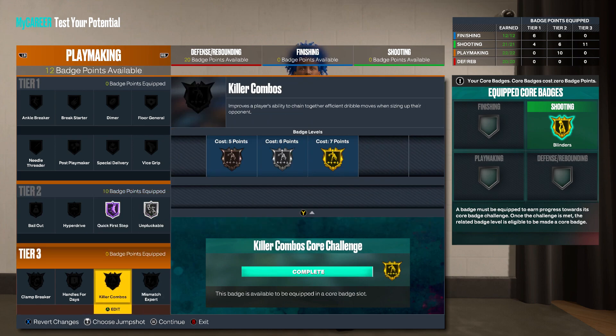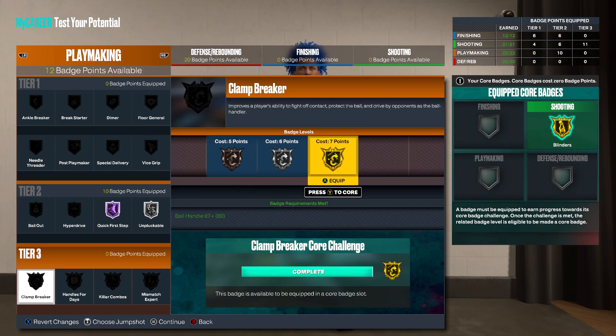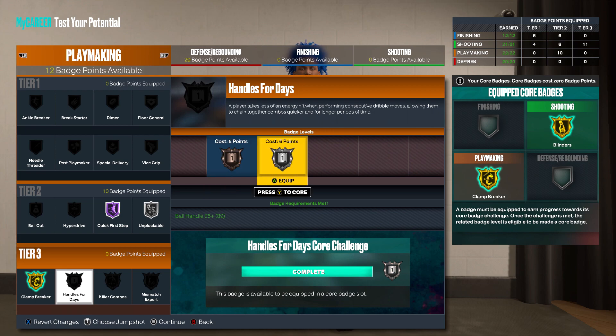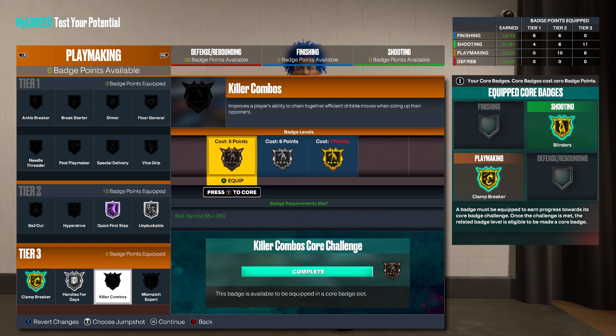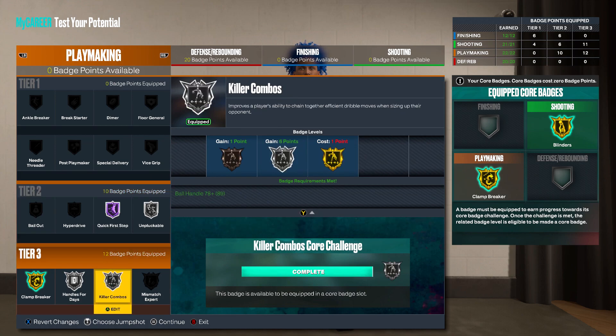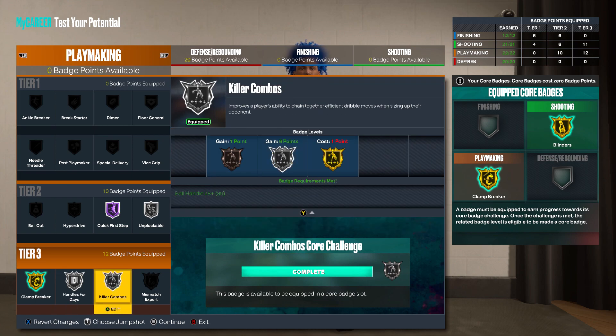We got to rock with hall of fame quick first step and silver unpuckable just to get our 10 badge points. Then we only got 12 left and we're gonna need clamp breaker — I want to go ahead and core this. The highest we're getting is gold clamp breaker. Then we're gonna have to equip silver handles for days, and then either bronze handles for days and gold killer combos, or silver-silver. I kind of like that silver-silver action. That's really your preference — your call, whatever you want to do.